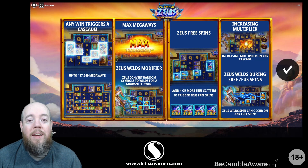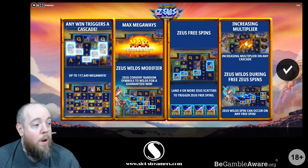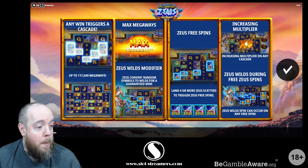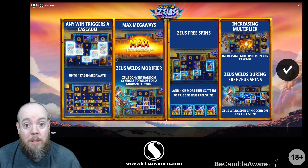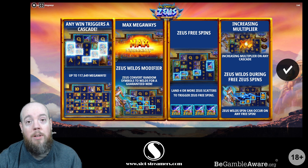Hey and welcome to Slotstreamer Sneak Peek. Today we're looking at Olympus Zeus Megaways from iSoftBet. It's out on the 22nd of March 2025. It has a max win of 20,000 times your bet and it's a Megaways game based on Greek mythology. So let's give it a go and see how it does.